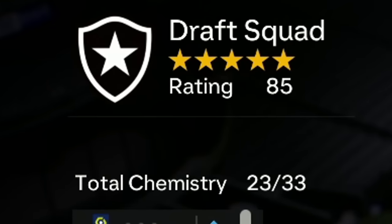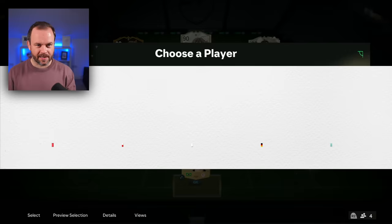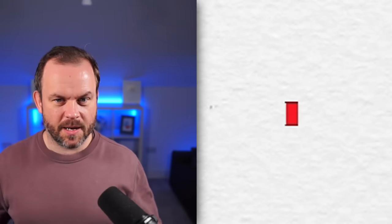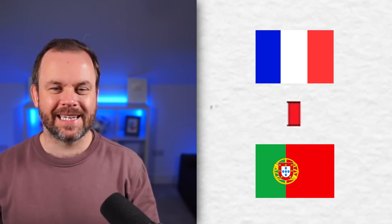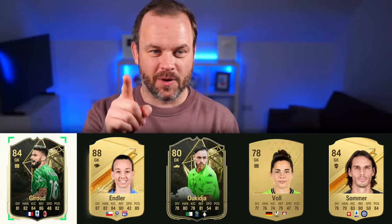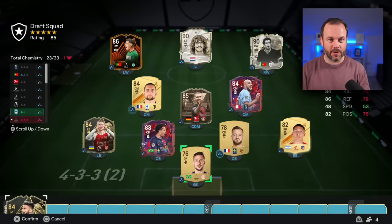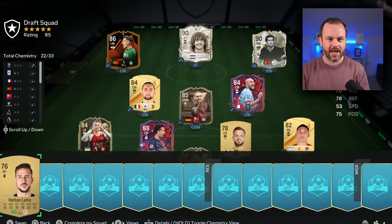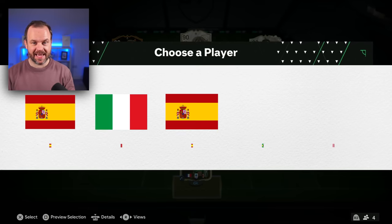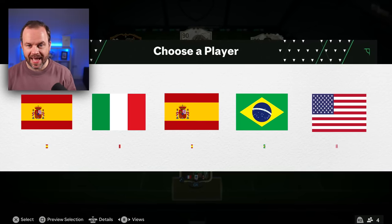We've got Luis Figo! Luis Figo, 90-rated — helps with the rating, helps with chemistry, gets Goncalves on chemistry. 85 rating. We still have the subs and reserves, so plenty more to go. For the striker: French — ooh, that's Chesney. The second card is Chesney. The third card is just white — what flag is pure white? I'm gonna go for the first card because it's either Portuguese or French and either one will help with chemistry. Giroud! The Swiss flag — that was a crafty one. But we got Olivier Giroud, helps with rating and chemistry.